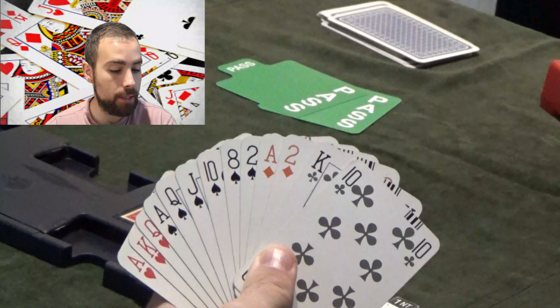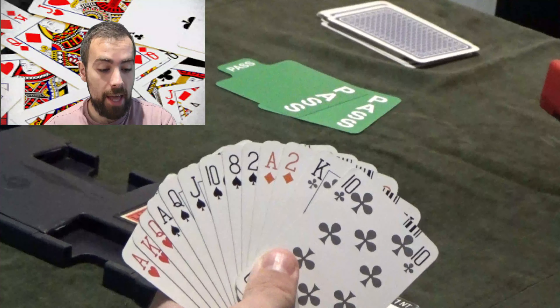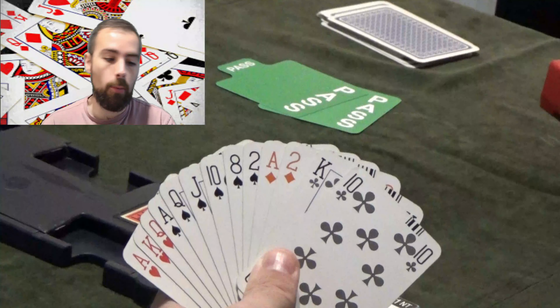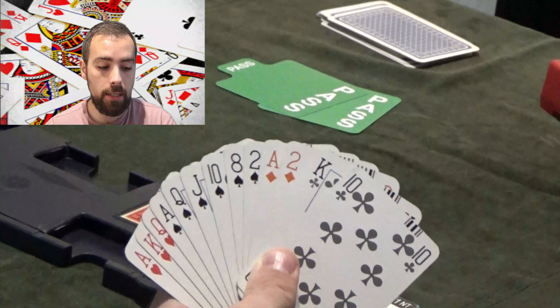Once you've opened two clubs to say I've got 23 points, or a hand that's equivalent — i.e. three losers — you then want to say okay, here's my nature: I'm balanced or I'm unbalanced and I've got spades and hearts, or I've got clubs and diamonds, or I'm balanced with x many points, etc.